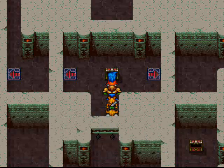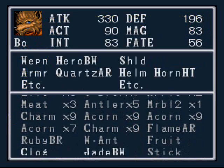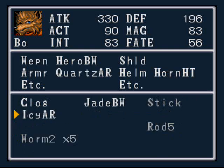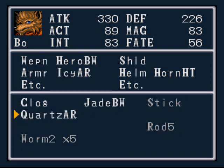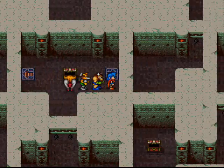But here we get icy armor, which we're going to want to equip on Bo. Give him some good icy hot. And it works! Lowers his X stat by one, but the defense is definitely worth it. Yeah, that icy armor is good.